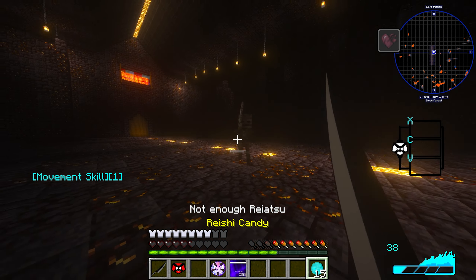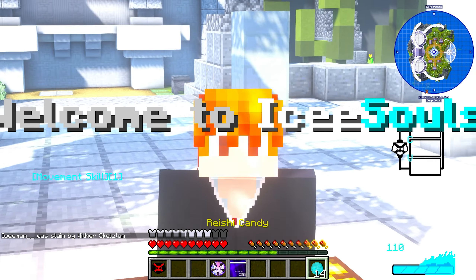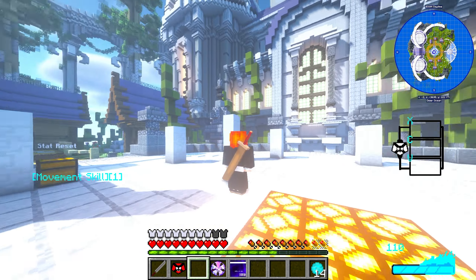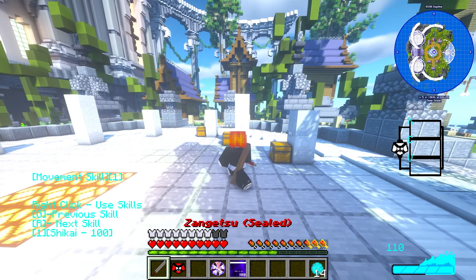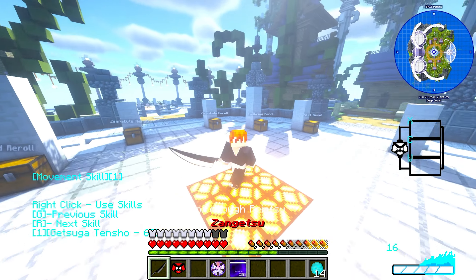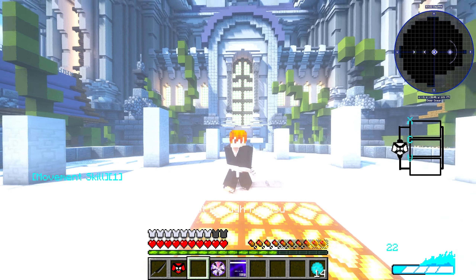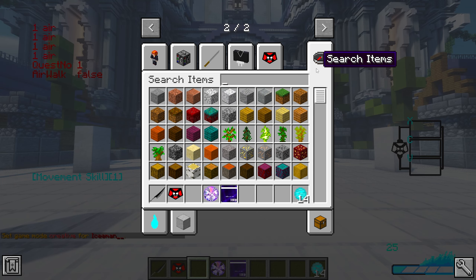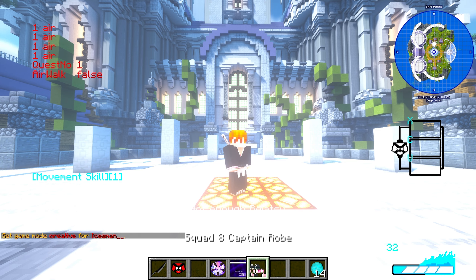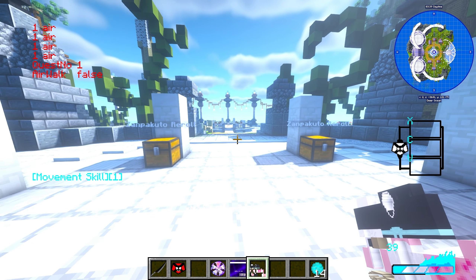We got killed by the Wither, but that's fine. When you respawn you get your Shinigami badge back and can re-release your zanpakuto. I love how Zangetsu goes on your back with a sheath, and in shikai form it has bandages all around it — the small touches on this mod are incredible. Speaking of small touches, let me show off the custom captain's robes — our builder Cray made all of these.